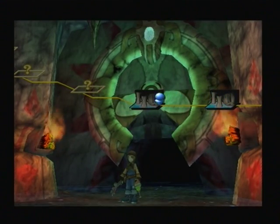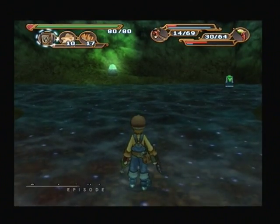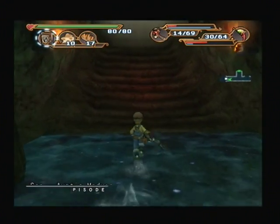Welcome back to Dark Chronicle, and we're continuing into the Ocean War Cave. This floor is the scary Auntie Medusa, but first let's go above ground and see what's happening up here.